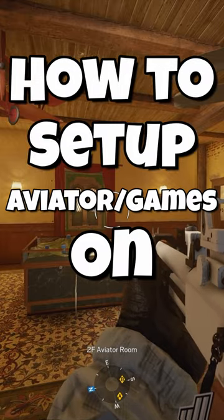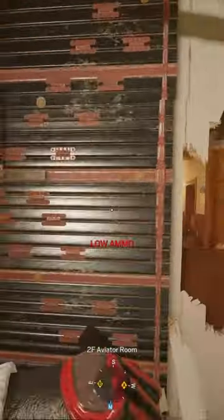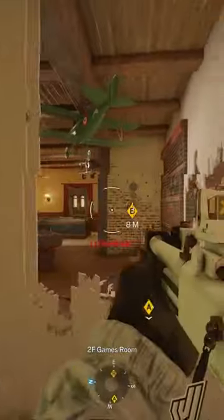To set up aviator slash games room on villa, first reinforce this wall and make head holes right here to have pressure on study so they can't walk in. Then reinforce this middle wall and make head holes here, and make a rotate right here. Make head holes all through here.